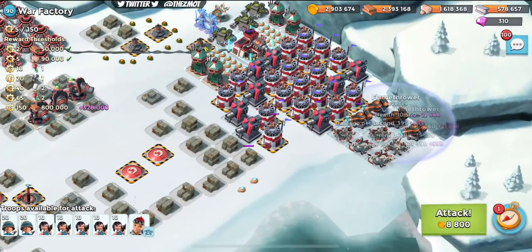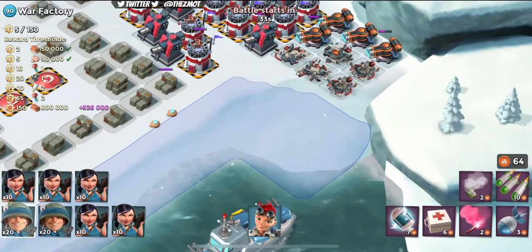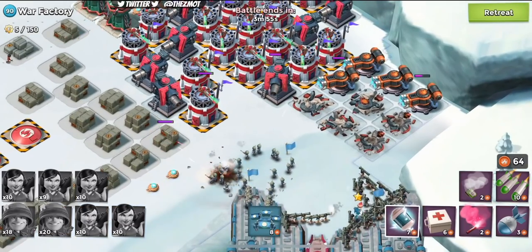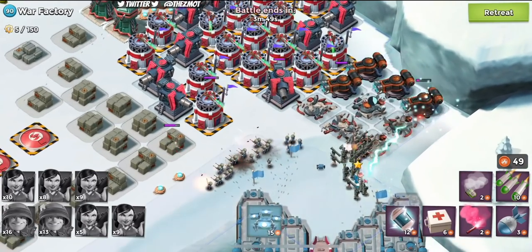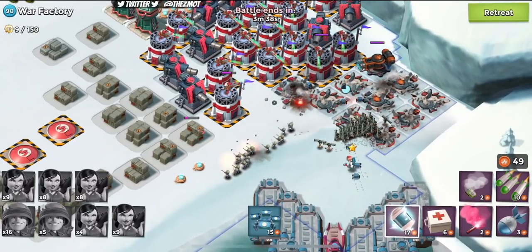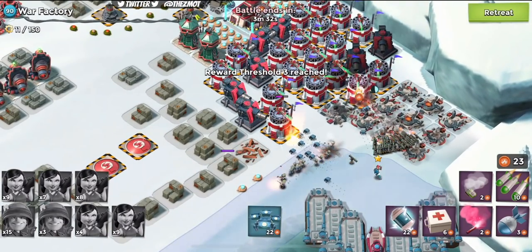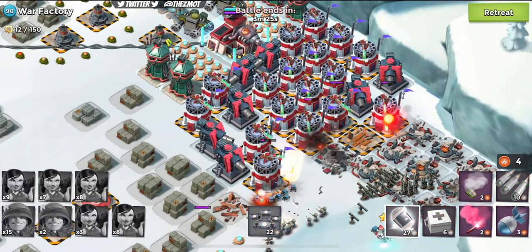We've got to get rid of these flamethrowers before we start thinking about that laser behind the core. At this point we can drop our troops nice and calm - rifles over on this side and zookas on this side, because zookas do outrange flamethrowers for the most part. We're doing a little bit better once you get rid of those flamethrowers, things start to open up. But we've lost basically all of our riflemen.